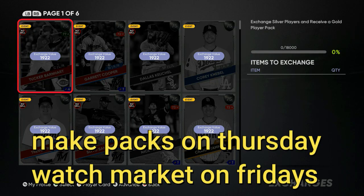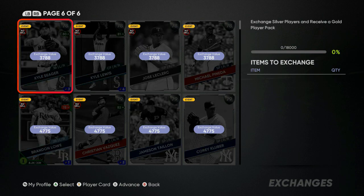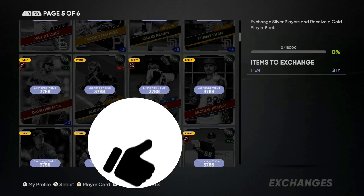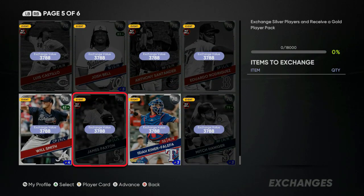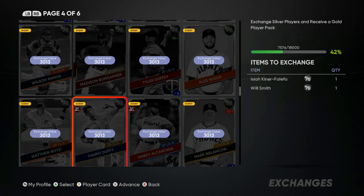After a new roster update — and this is very important to remember — you need to take all those silvers that are just sitting in your binder rotting. Unless you're selling them for 200 or 150 at a time, go find some cards and put them in. All you need is 18,000 stubs each time.